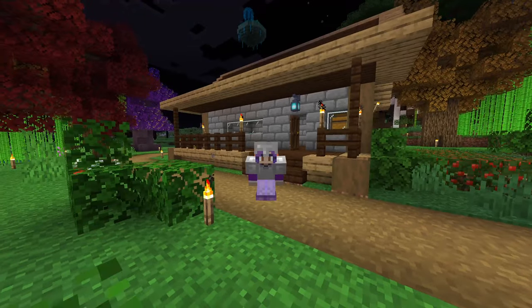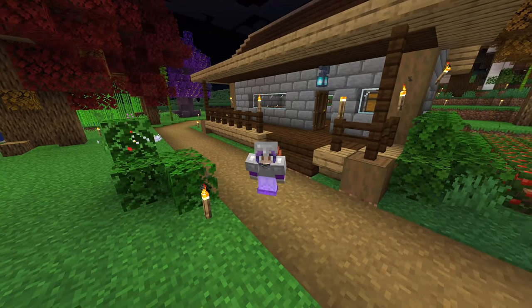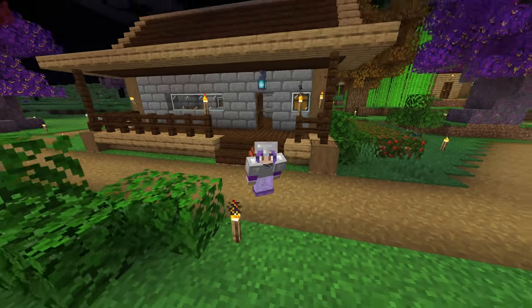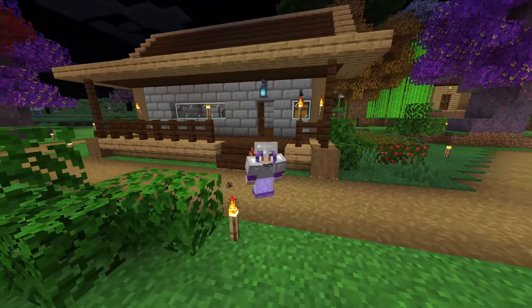Hello everybody and welcome back to Enigmatica 6 Expert Mode. In today's episode we go on a bit more of an adventure, go exploring, make ourselves a backpack, and dive a little bit into Tetra to see what kind of tools we can make and find a lot of goodies. So I hope you enjoy.